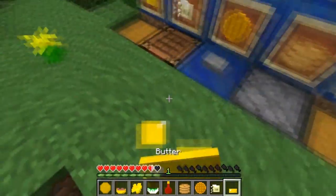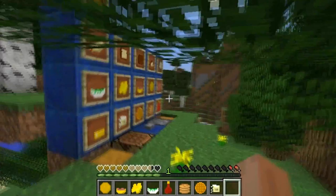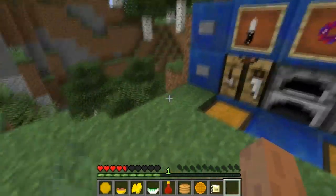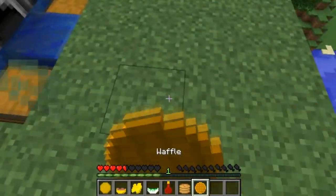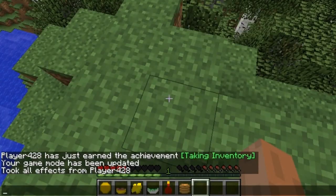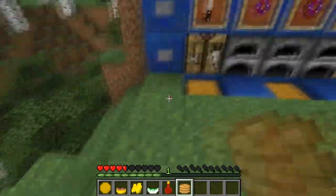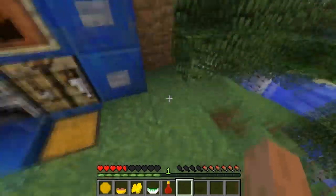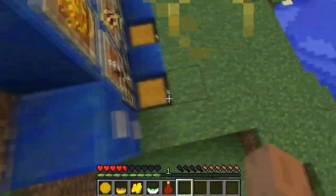Now for the breakfast tab. First we have butter — you don't just eat butter, okay. Then we have flour, which isn't that good. Then we have waffles — which give you movement speed, swiftness. Then pancakes, which give you haste — so if you're going out on a mining trip or strip mining, you should bring pancakes.